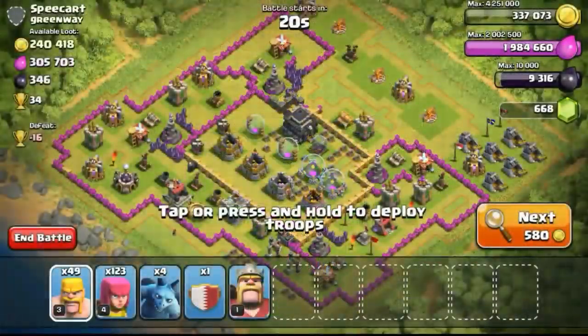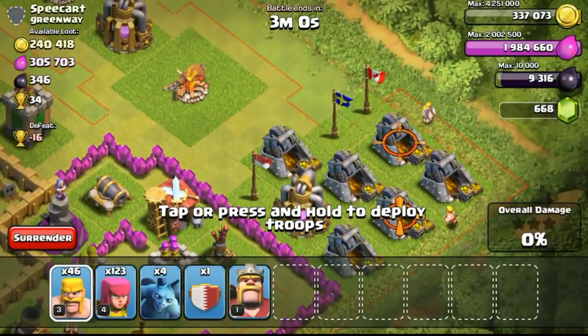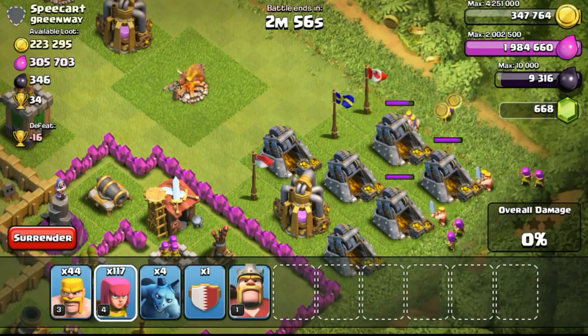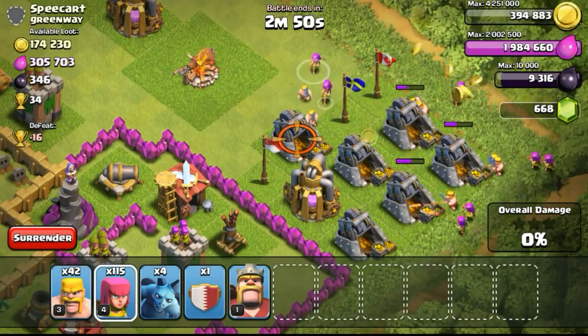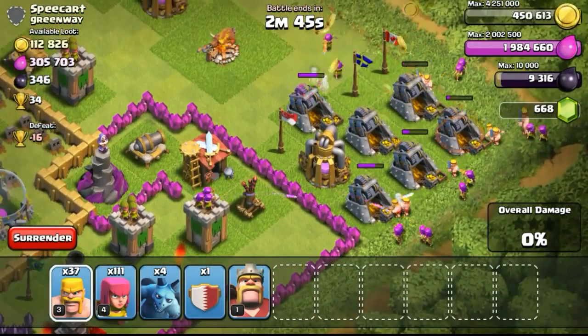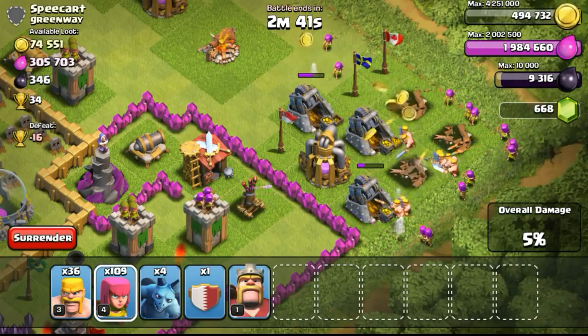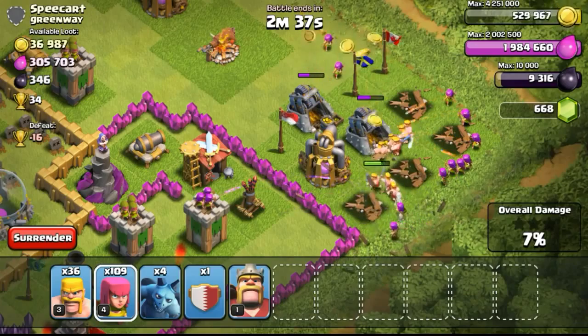Getting the one star and a huge amount of loot. Going ahead with this next attack — a lot of gold exposed. In fact, all the gold was exposed inside the gold mines on the outside on the right side. This is like a freebie base for me to go ahead and steal all the loot of 200 over 1,000 gold available. Definitely a neat find where I don't have to spend too many troops, just focusing on one spot.